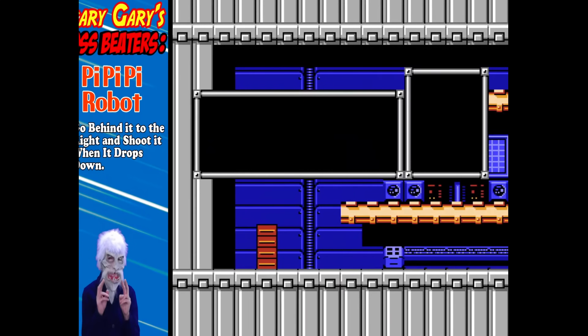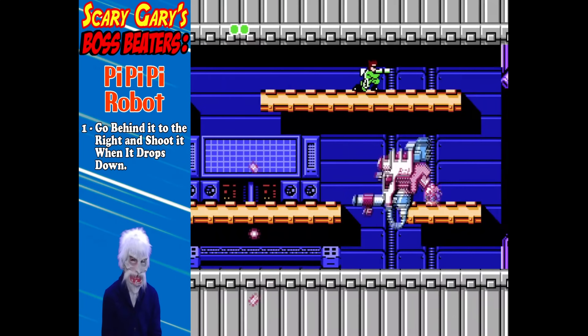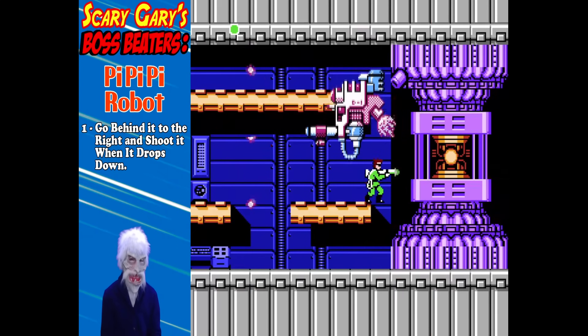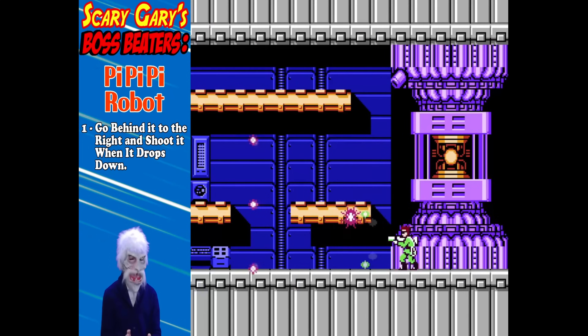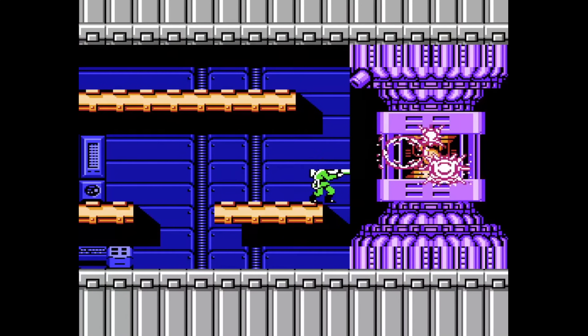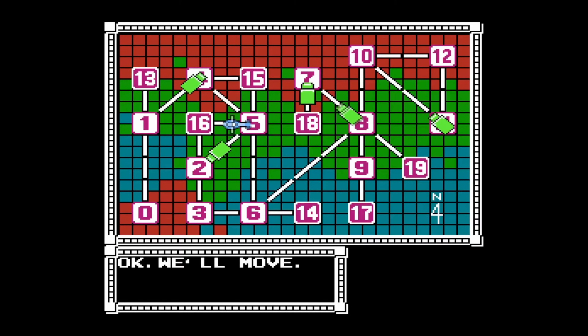Boss Beaters! Alright, the PPP robot — basically just go behind it to the right, on the ground level, and shoot it when it drops down. It just goes up and down. You can take it down when it drops — just shoot it, destroy it, and the reactor will be completely unguarded at that point. So just fire away. Not the best security system. We got the rocket launcher, which is my favorite weapon in the game. Unfortunately, we can only use it for a handful of missions. We're gonna head to neutral area 16 now.